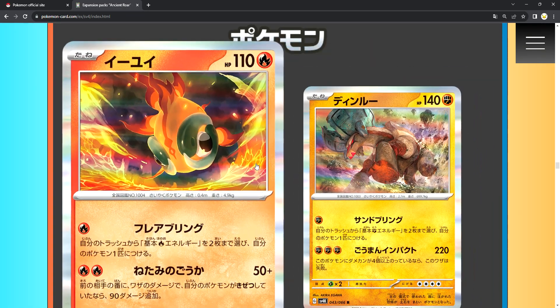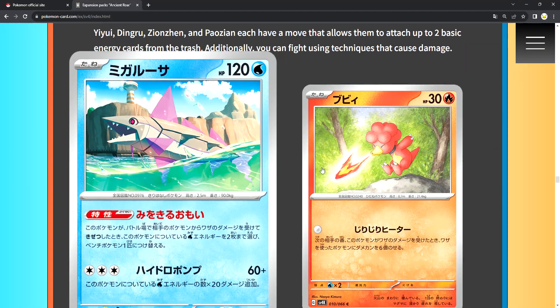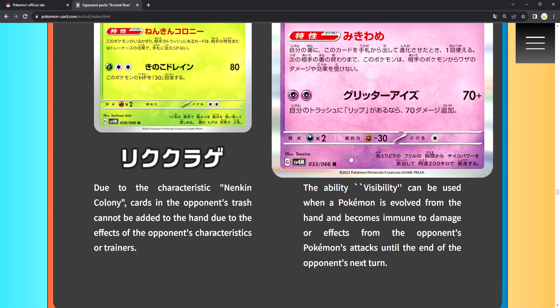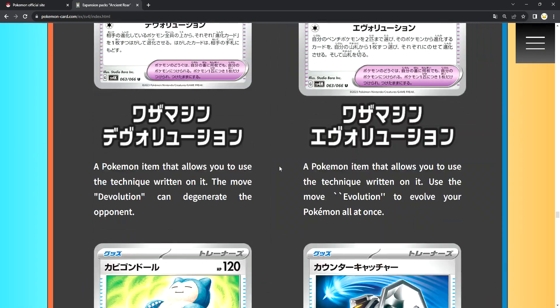For the regular hollows we got Chien-Pao, Ting-Lu, Wo-Chien, Chi-Yu, Veluza, Magby, Toadscool, and Spidops. And then we got some trainers that I don't know, the discs, and it's not that splashy. If you guys want to buy it at the Pokemon Center — and we got Gimmighoul.